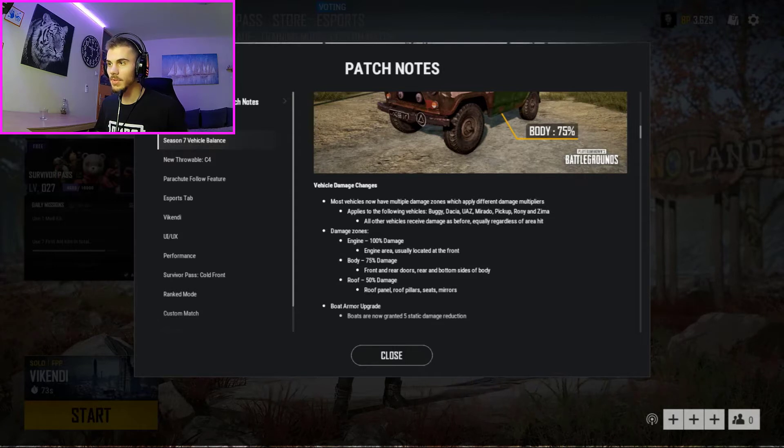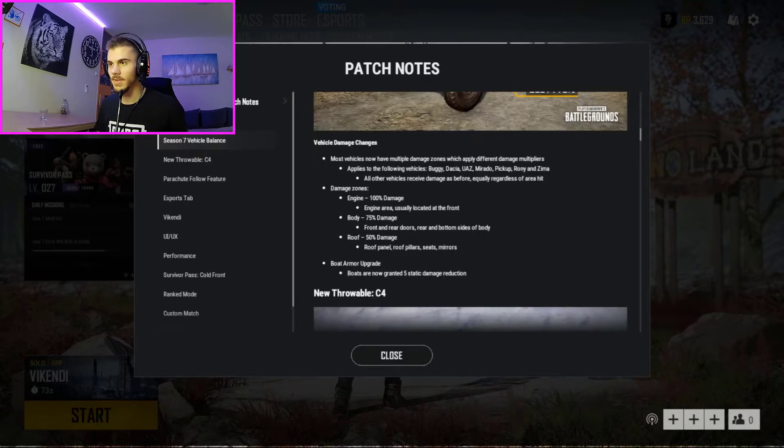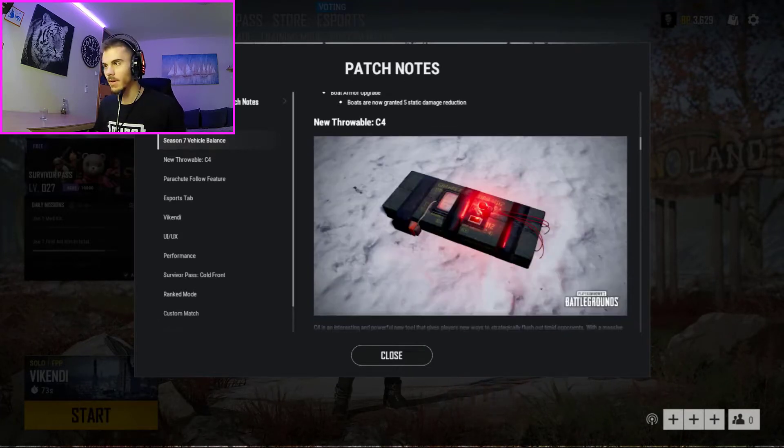Most vehicles now have multiple damage zones which apply different damage multipliers, applying to the following vehicles: Buggy, Dacia, UAZ, Mirado, Pickup, Rony, and Zima. All other vehicles receive damage equally regardless of area hit. These are the ones you'll drive most of the time so it's okay. Damage zones: engine 100% — engine area usually located at the front; body 75% — front and rear doors, rear and bottom sides of body; roof 50% — roof panel, roof pillar, seats, mirrors. Boats are now granted 5 static damage reduction, which is also a great addition.